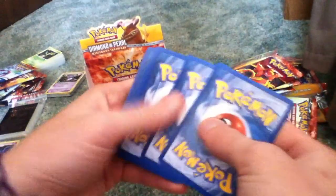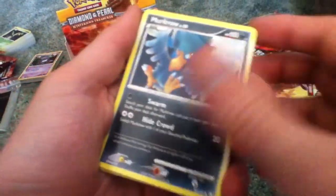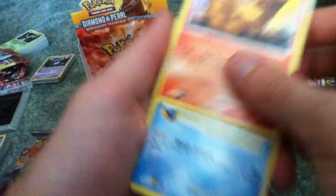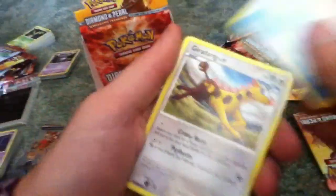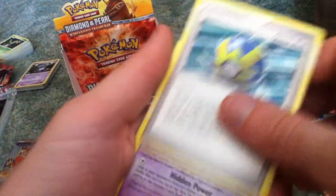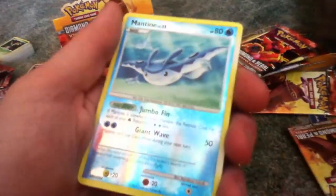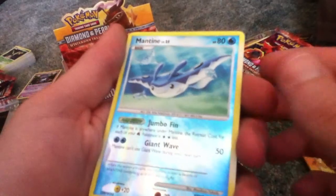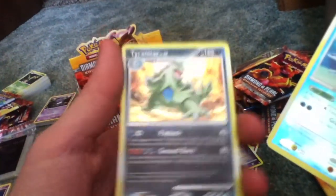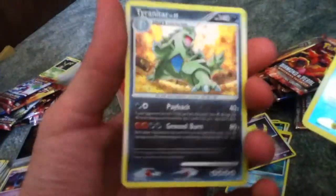Starting to stack up a little pile of empty packs over there. Skull Fossil, Murkrow, Shinx, Vulpix, Buizel, Girafferig, Quick Ball, Unknown T, Reverse Holo Mantine, which is a Rare. And the Holoful version of the Tyranitar I got in reverse a minute ago. So yeah, I like that a lot.